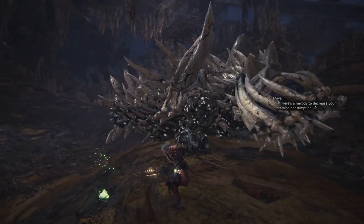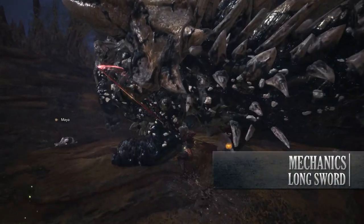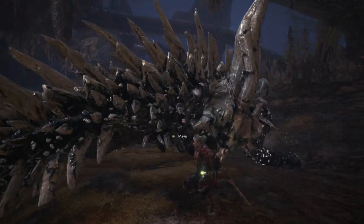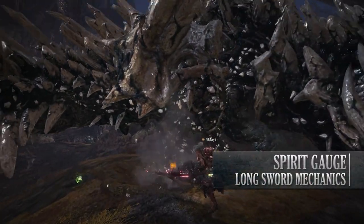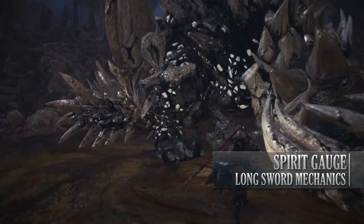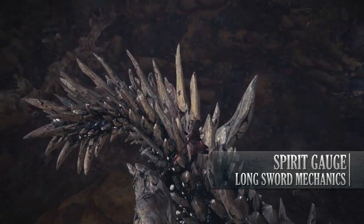Let's move away from the basic moves and talk about the mechanics of the Longsword. The Longsword doesn't have many mechanics, but they are important to performing well with the weapon. The first and most important is the Spirit Gauge. The Spirit Gauge is indicated in the top left-hand corner of the screen, underneath your Sharpness Gauge.